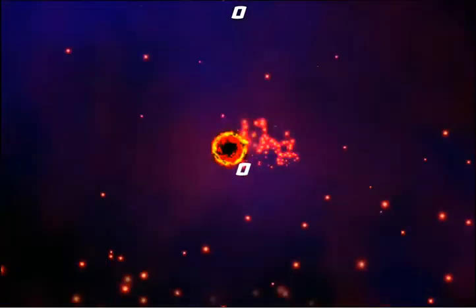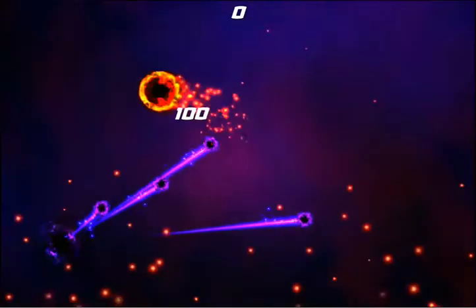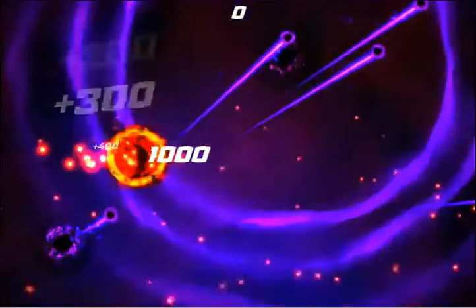You're going to hold your finger down on it, and you're going to drag it around. And these portals, or black holes if you want to call them, are going to open up and fire out fireballs and these purple pellets.